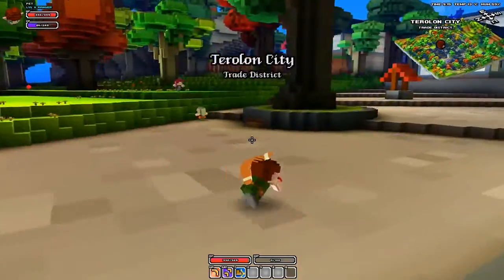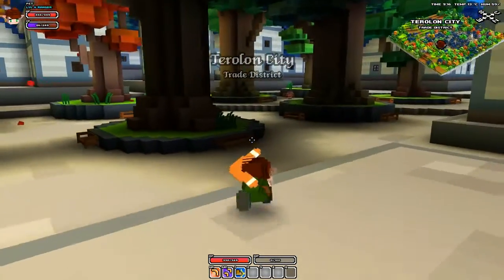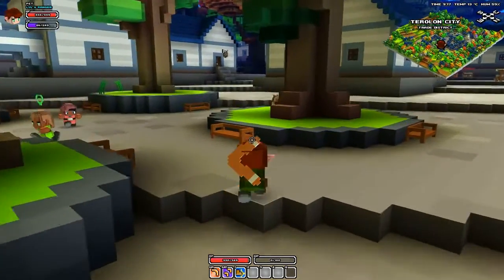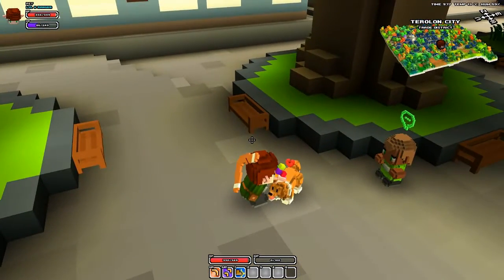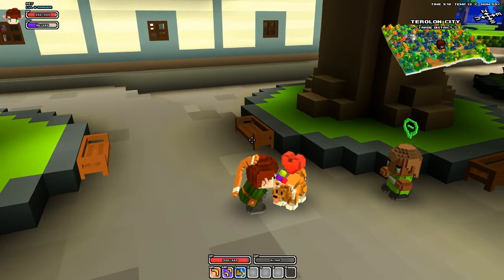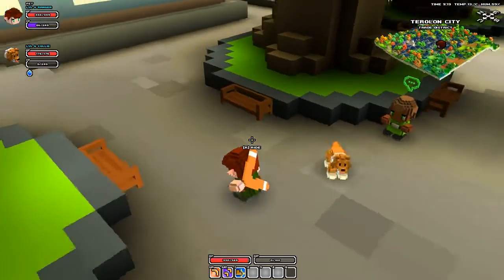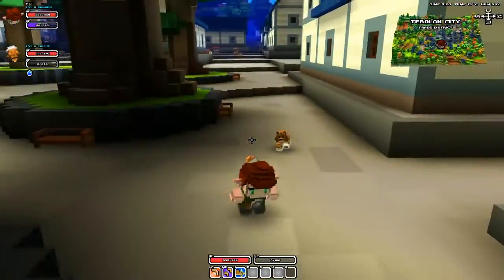I saw one around here — I was just inside a house, that was weird. There's one! So if you walk up, you can see they start to get these little love hearts on them, and it gets bigger and bigger and bigger until... it's now my pet. I now have a level six collie.